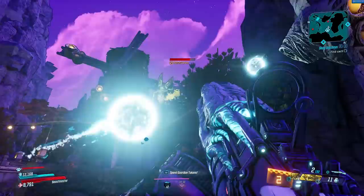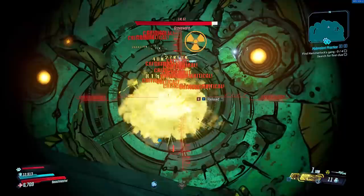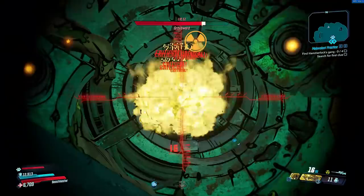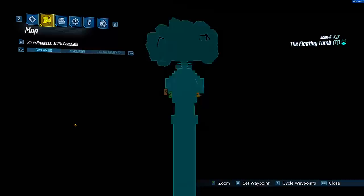The Lob is a legendary shotgun that is manufactured by Torg, and out of all the places that this weapon has a higher chance to drop from, it's Grave Ward. This weapon can drop from Grave Ward, and it can also be a world drop as well. Grave Ward is one of the bosses you will come across during the main story, and he is farmable from the floating tomb region of Eden 6.